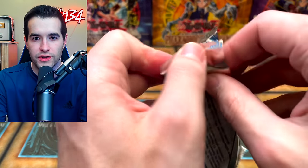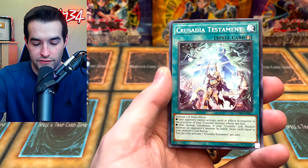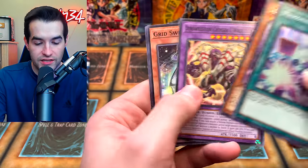We've got, I think, 20 total Dark Neostorm packs, so 20 chances. We're two out of three — I wonder how many we will have to open after this. Neo Flameville, Crusadia, Haunted Rock, Memories of Hope — another super rare. TG Halberd Cannon, Assault Mode. Very cool.